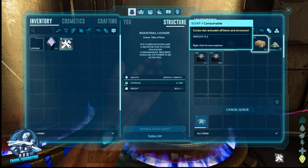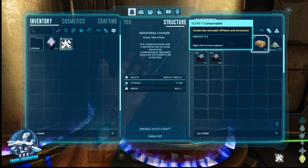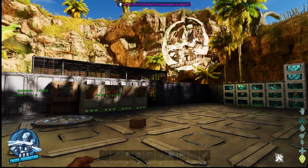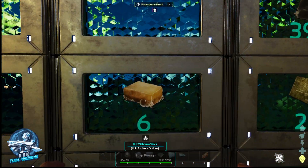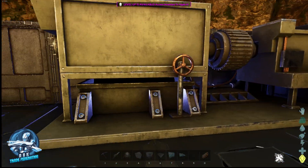Now you can use soap to scrub dye and paint off stuff, but that is not what we use it for. We've got five soap here and you can put soap into dedicated storage. We're going to withdraw all of them — I had made one previously, so we've got six.